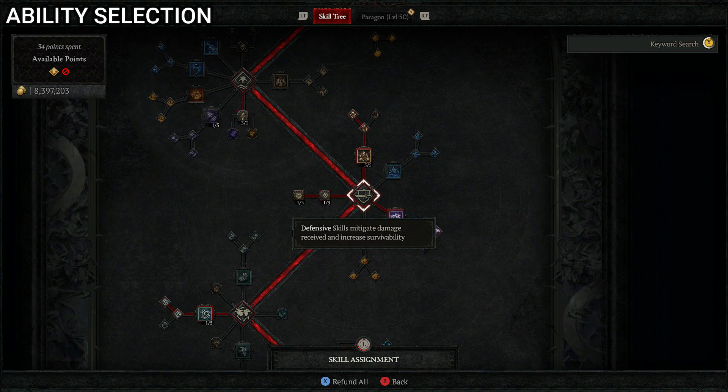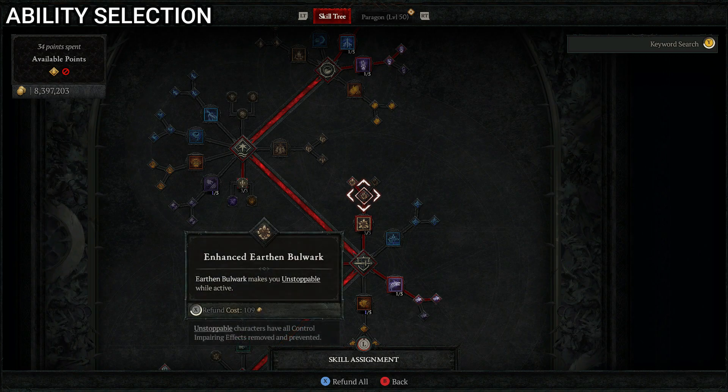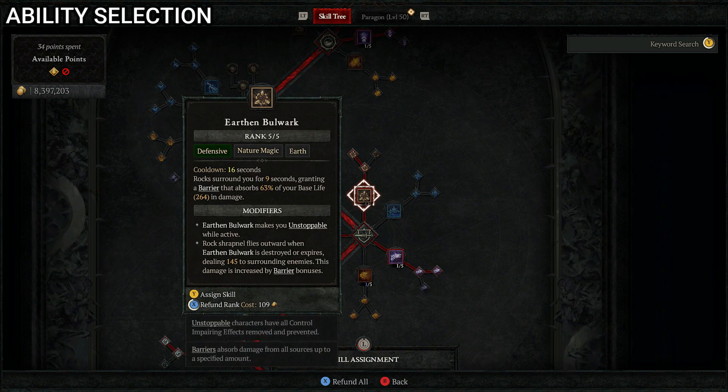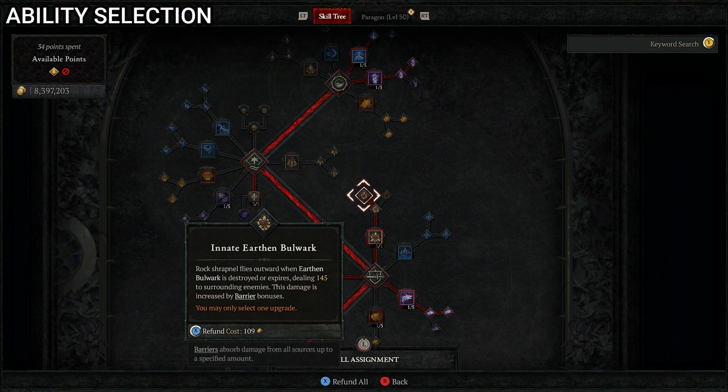Moving to defensive skills, this is kind of the biggest part of the build. First is Earthen Bulwark — five points in, which surrounds you with rocks for nine seconds, granting a barrier that absorbs 63% of your base life in damage. We upgrade to Enhanced, making you unstoppable while it's active, and then Innate, so rock shrapnel flies outward when the bulwark is destroyed or expires, dealing 145 damage to surrounding enemies — increased by barrier bonuses. Very useful: keeps you safe, you can use it a lot, it makes you unstoppable, and then deals damage when it ends.